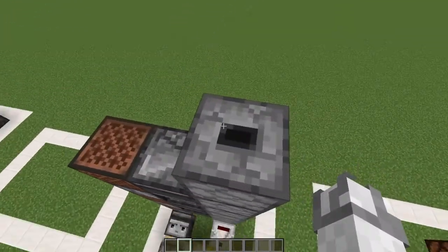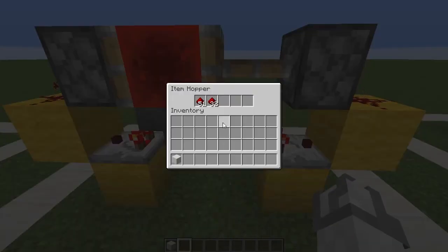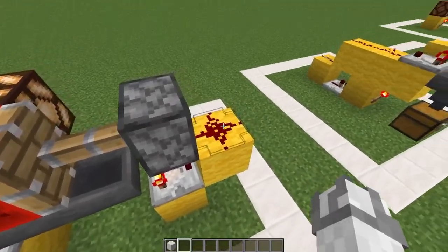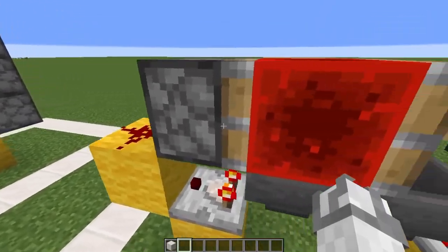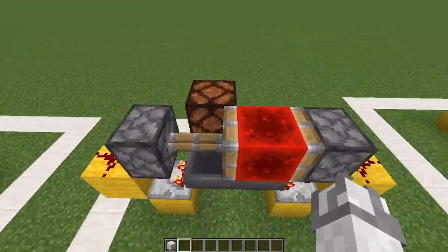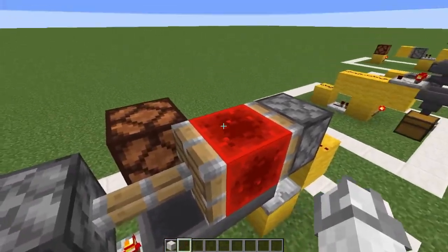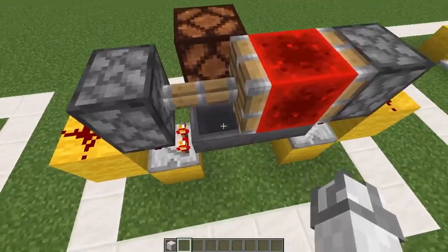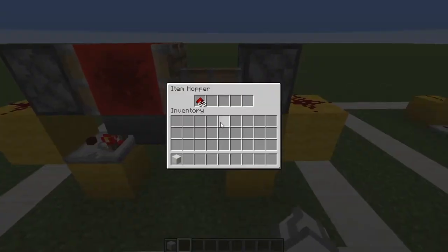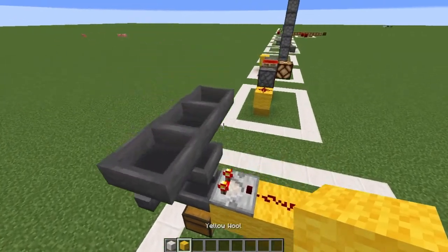Probably the most useful clock in the game is the hopper clock. When there are no items left in the hopper, the signal drops, meaning the other side can be powered because it is no longer powered. Now this redstone block is no longer in this position so it cannot power that side. When this side empties it flips back, which starts the clock all over again. However many items you have in here determines the length between the pushing.